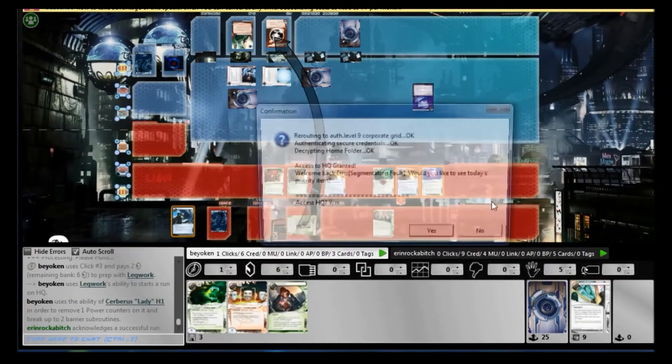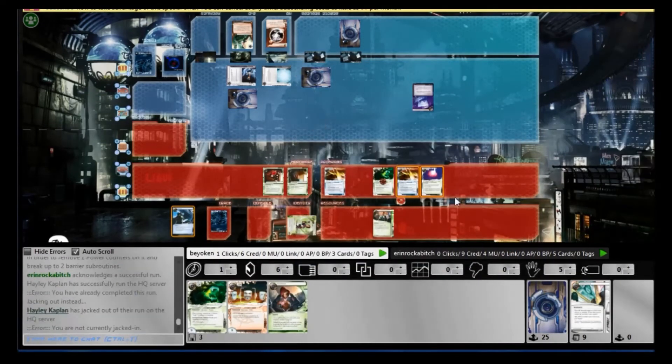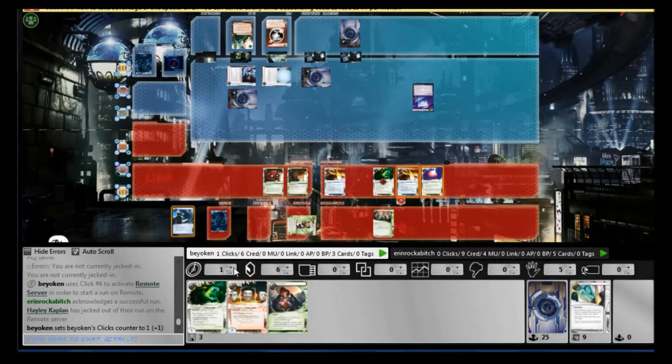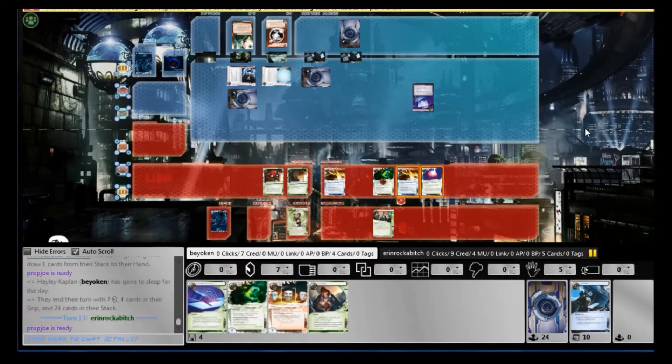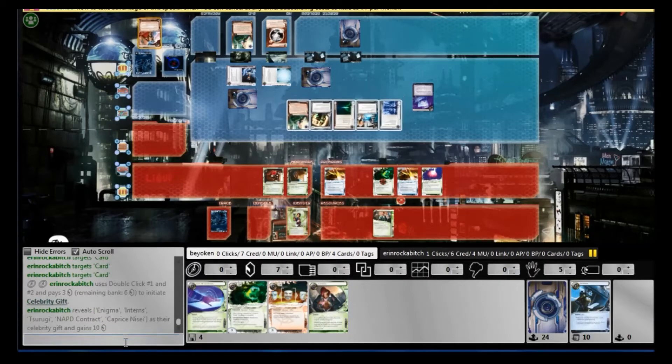Here I attempt to take down the ELP. I had a 60% shot of hitting the NAPD in hand, even more if he drew into agendas. But that wasn't the case — I didn't hit the NAPD, and that really really hurt. I needed the NAPD. I was setting up for the run, and it almost worked out for me. But the NAPD did not come.